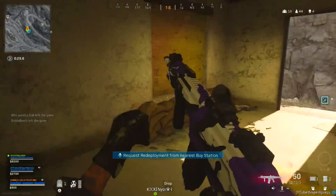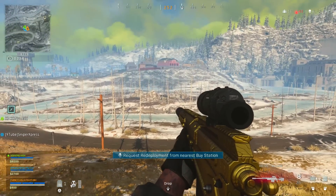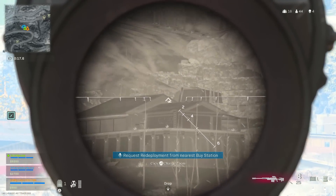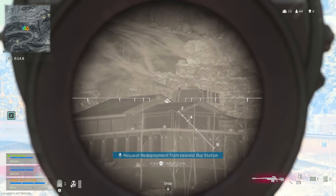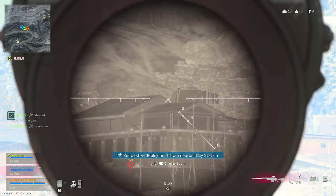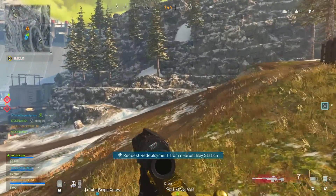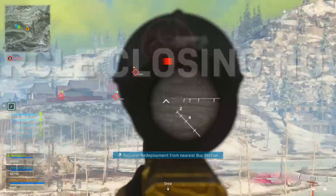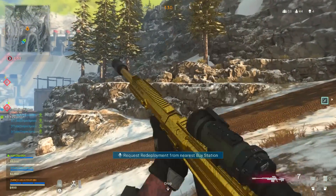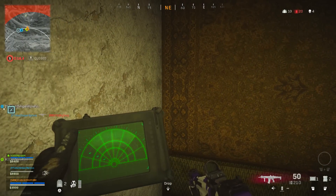The next attachment is the Tac Laser — really important for the ADS speed, aiming stability, and aim walking steadiness, giving three positives. The only downside is the laser is visible when aiming down sights, but for a quickscoping class that's barely an issue since it's only visible for half a millisecond during the ADS animation. That's different from the 5mW laser, which is visible even when you're not aiming down sights.